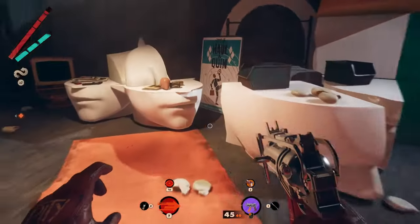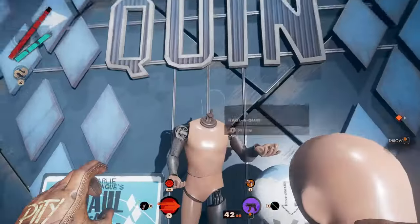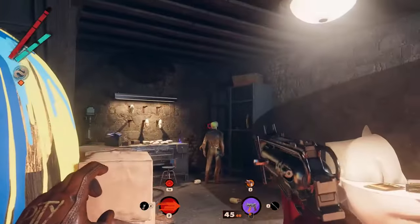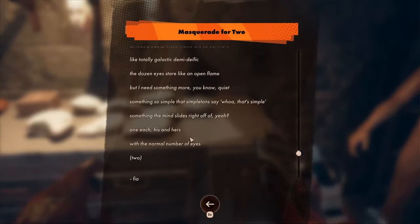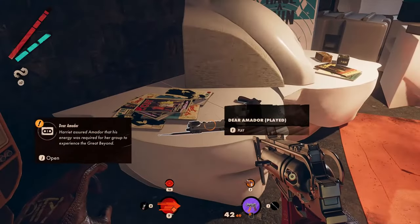On top of the first head on the left you will find a hole — a queen head — that you can use in order to solve a puzzle at the beginning of the level. Now you can kill Amadur and check his stall, where on the right side you can find an epic trinket and a note. Also, turning around on the closest head you will find an audio document.